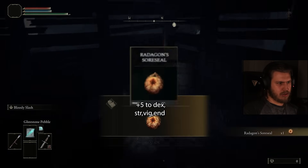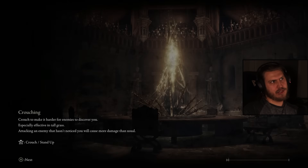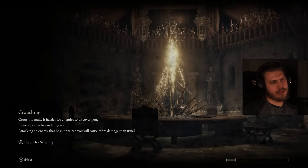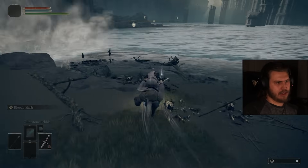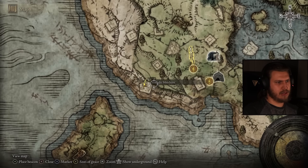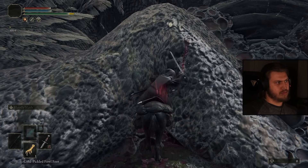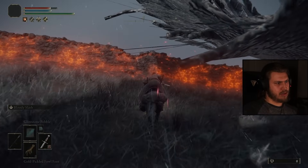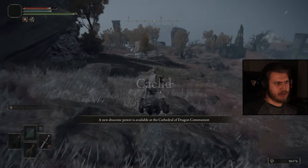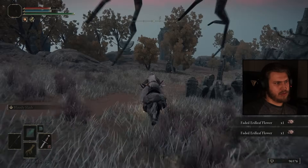We'll get Radagon's Sword Seal — that might end up being a staple. Now that we have that, we need to go to the First Step and get the Foul Foot. I love that it counts. Let's go to Ral. We'll be back in 30 minutes. Got the Foul Foot — nice, perfect. Now let's go grab the graces necessary around here and pick up Starlight Shards since we'll need them later.